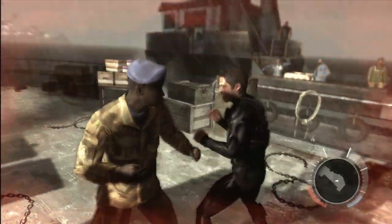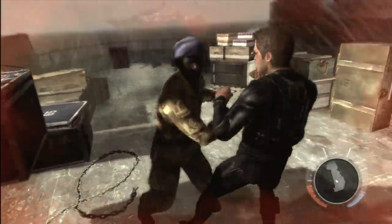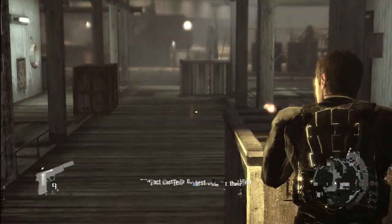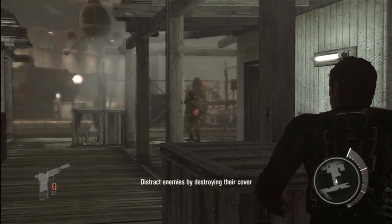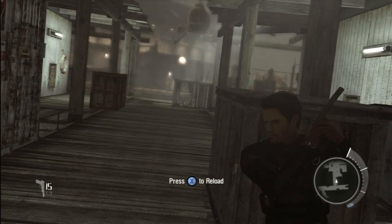Gameplay in The Bourne Conspiracy is a mix of stealth, hand-to-hand combat, and shooting. The hand-to-hand segments of the game are excellent, with takedown moves, blocking, and several attacks for Bourne to use. These take up a good portion of the game, which makes sense as these were very common in the movie. However, the stealth segments are completely awful, and the gun segments would be okay if the hit detection wasn't so bad. It just doesn't give you the feeling of being a complete badass that you'd expect from a Bourne game. There are also a few driving segments that actually were better than I thought they'd be.